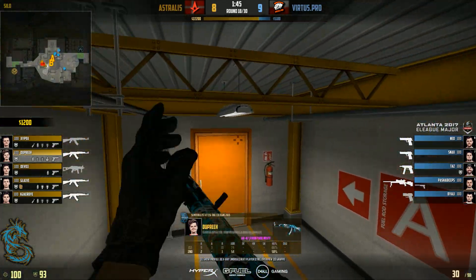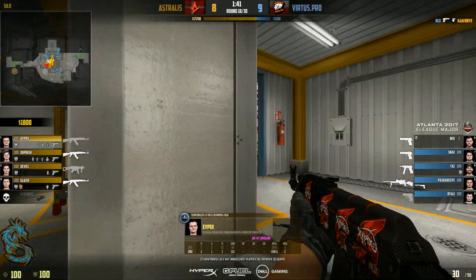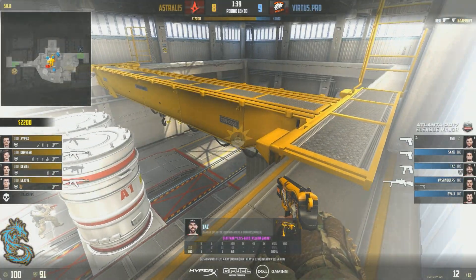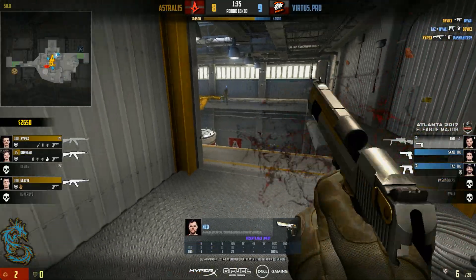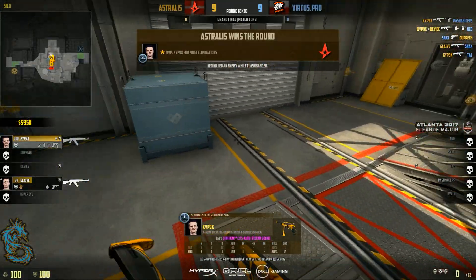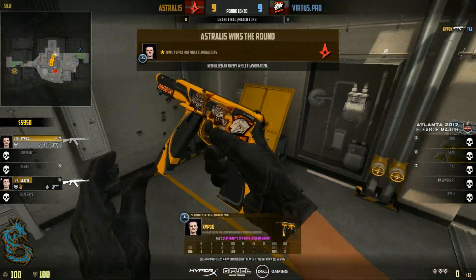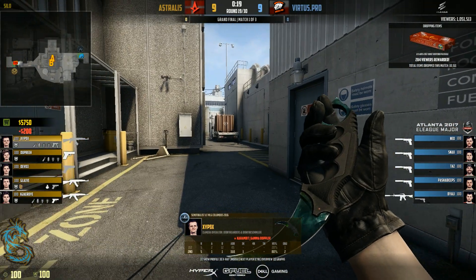Here we go again. Astralis are very fierce this round — they're all going together, only one real flash being staged by Device, and that's really good. Hitting the A-site in a very blunt manner can bite you in the ass if everybody is stacking the site. And as you can see, that actually did happen. Three men lost on the terrorist side, and that is going to hurt the economy in the longer run.